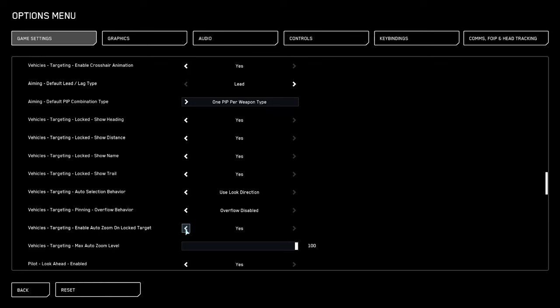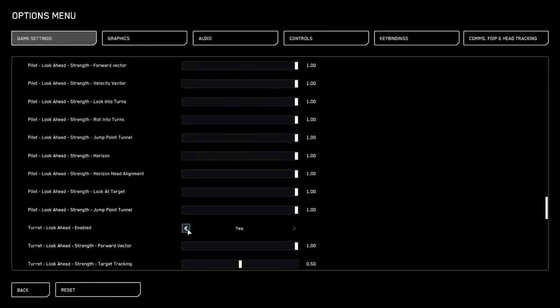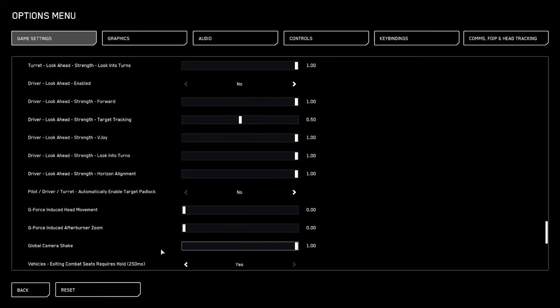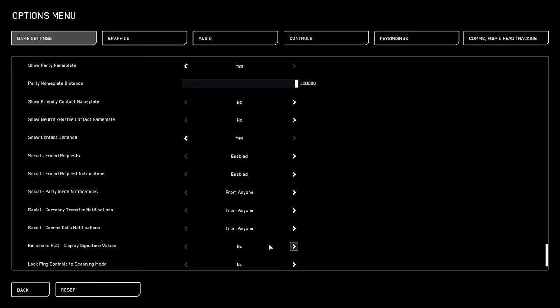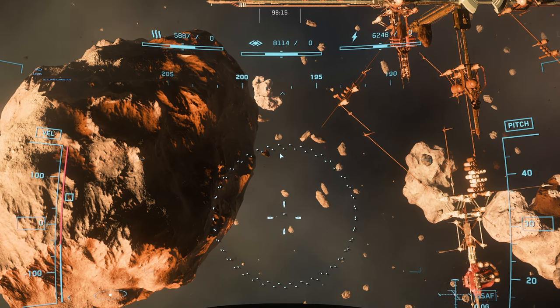Vehicles targeting enable auto zoom — unlock target: no. Pilot look ahead enabled: no. Turret look ahead enabled: no. G-force induced head movement: 0. Global camera shake: 0. Emissions HUD display signature values: yes. This is what your HUD emissions look like by default, and this is what it looks like with the numerical signature enabled — much better, much more information.